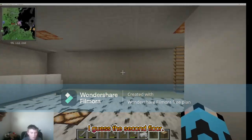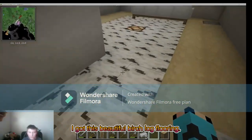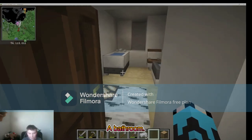On the second floor, I've got this beautiful birch log floor, another couch, a classic box TV, and a bathroom — a nice bathroom.